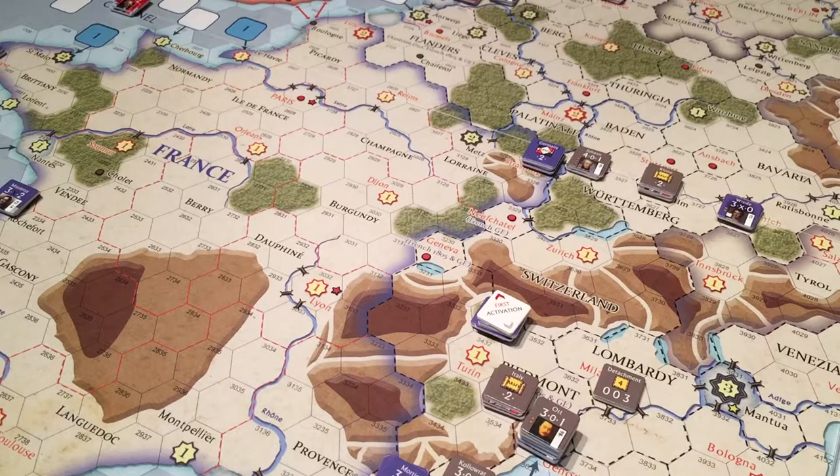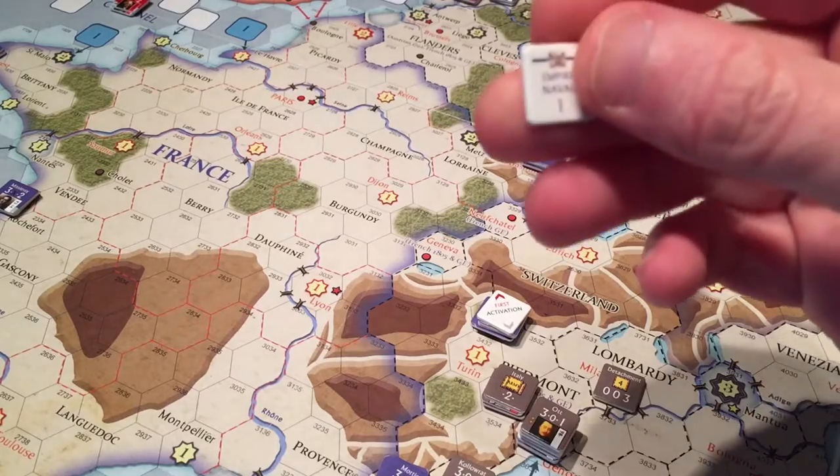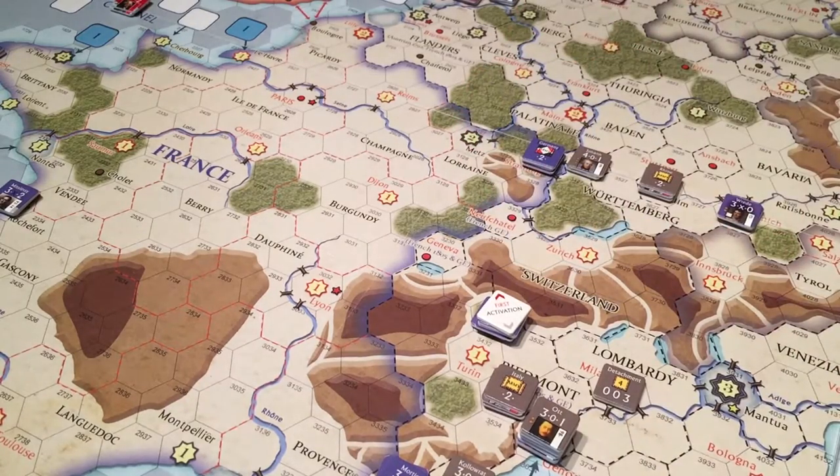For the second impulse, since this is a walkthrough they come out in a certain order — we get the Empire Naval One chit. It's possible for France to play this chit because only two consecutive land activations by the same side are prohibited. They already did their land activation, so now they can do a naval one. They would not be able to do a second land activation — you'd have to set that chit aside and draw again until you get either the opposing side's land activation or a naval activation.